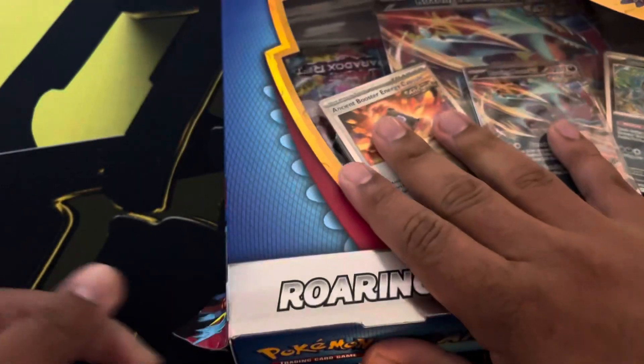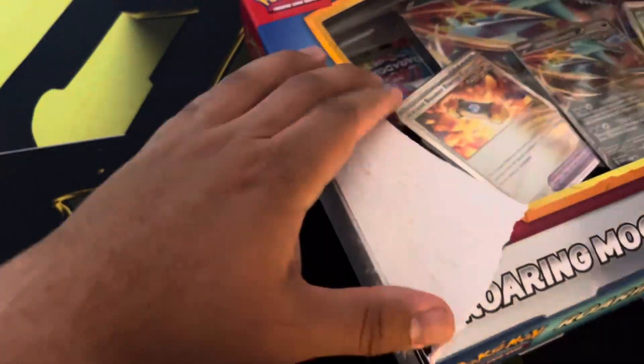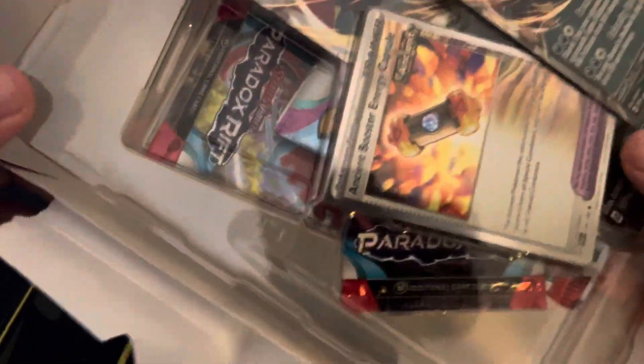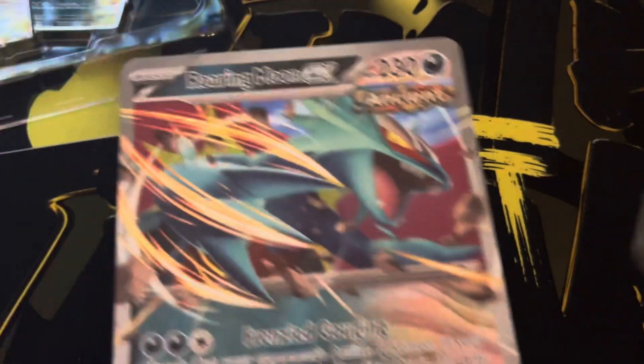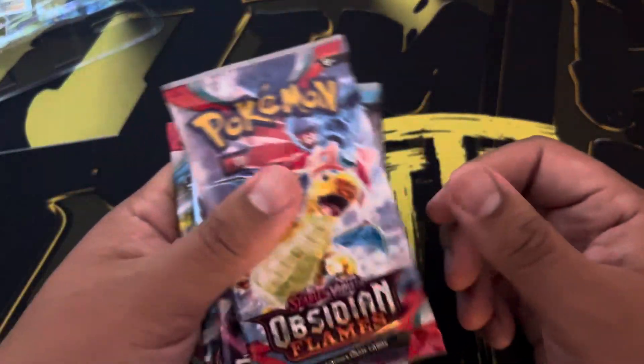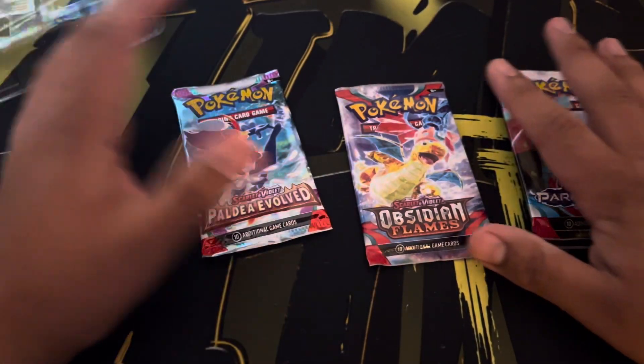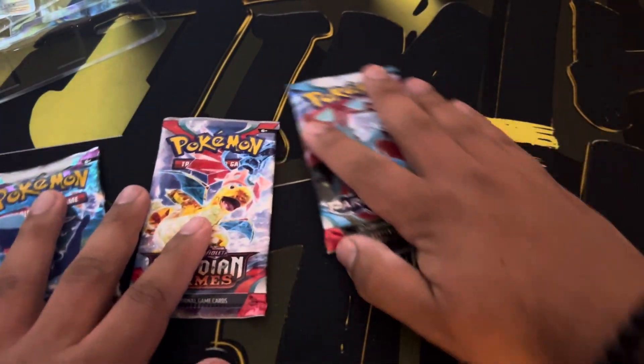I do have an issue opening the box — it's either packs or a box I have issues with. And then we get those packs. Here's the jumbo card — we can get a closer look at the promo. The four packs we have are: Obsidian Flames, Paradox Rift, Paldea Evolved, and another Paradox Rift. We'll open Obsidian Flames first and then hit up the Paradox Rift.